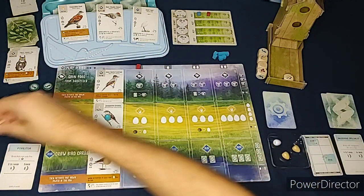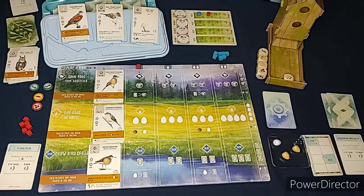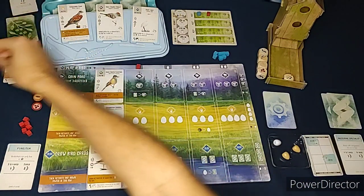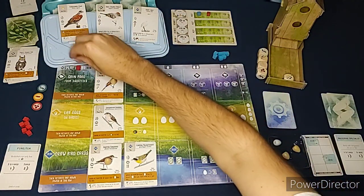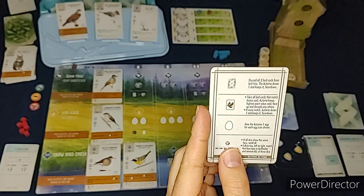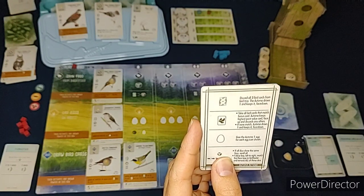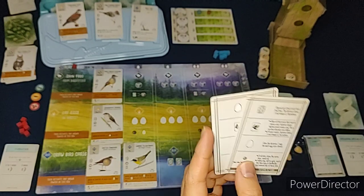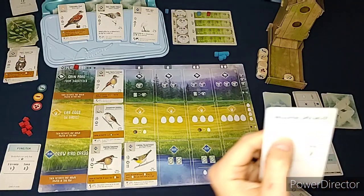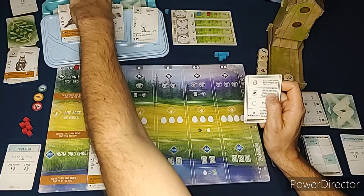For our first move of round two, I'll use an egg to play a bird. I'll play my Common Yellowthroat, placing it and paying one food. Then we go to the Automa's turn - we're in round two now. That symbol means: take all bird cards that match the Automa's bonus card, keep the highest point value face up and discard any others; if none match, draw one and keep it face down.